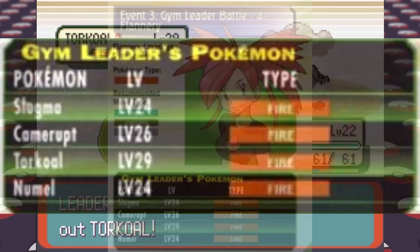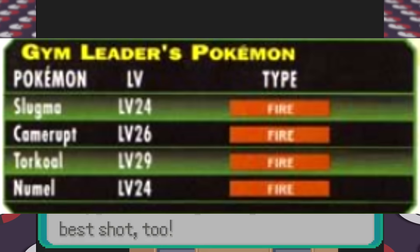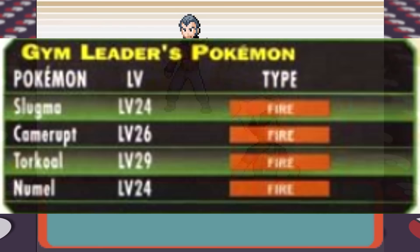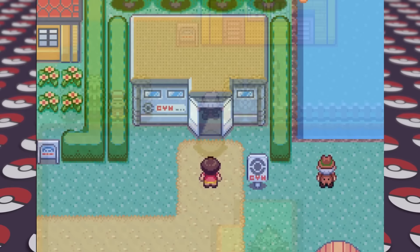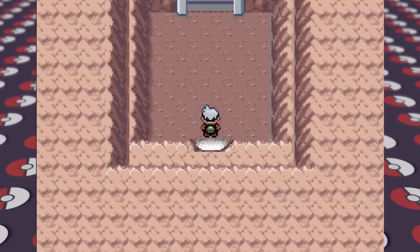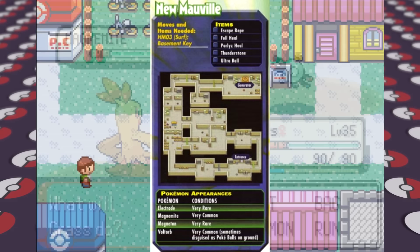Now we head all the way back to Petalburg City, flipping about 40 pages back in the guide, to challenge Norman the 5th gym leader. His gym is all Normal-type Pokemon, and our Fighting-type Combusken is slightly over-leveled at this point and carries us through with Double Kicks. After winning we get the HM for Surf, which is great for Gyarados to finally have a Water-type move. Next the guide wants us to Surf over to New Mauville to help out Watson — an optional area — where I catch a Magnemite named Robocop and get the TM for Thunderbolt.